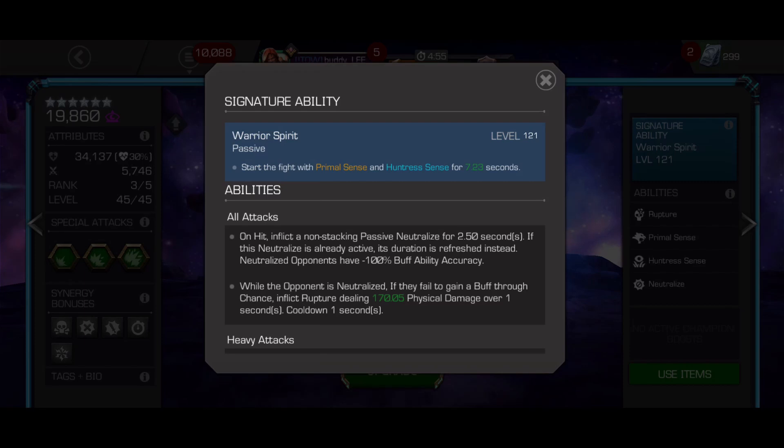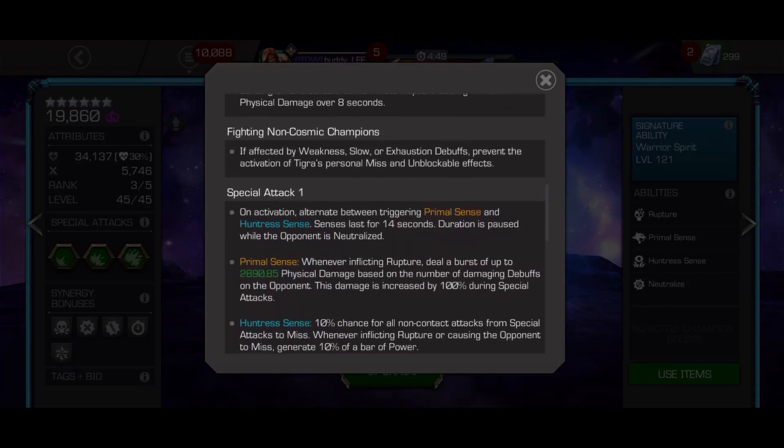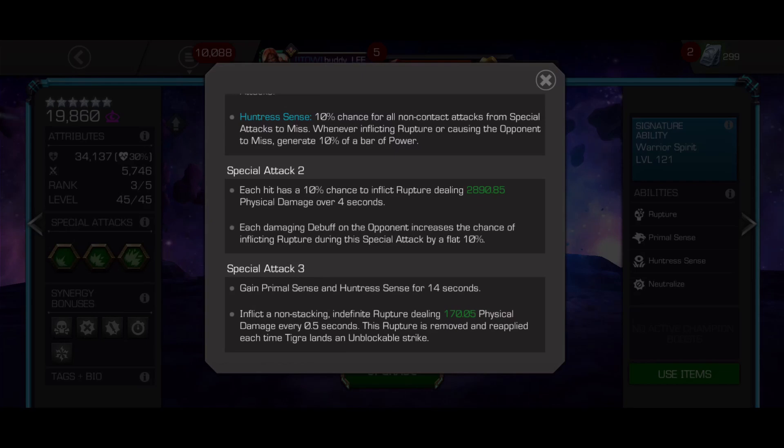Otherwise, you can activate them for 14 seconds by throwing two SP1s or throwing an SP3. So Tigra still has access to all her abilities even unawakened, but you have to do a little bit of ramp up.